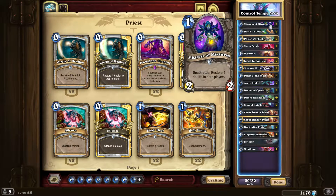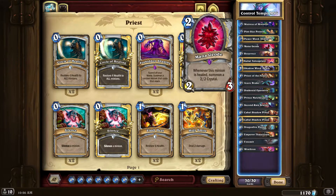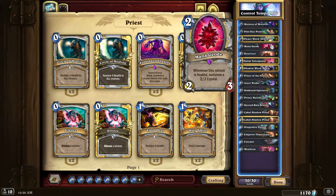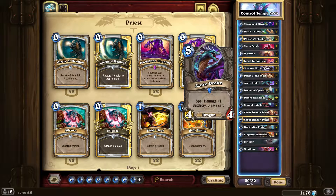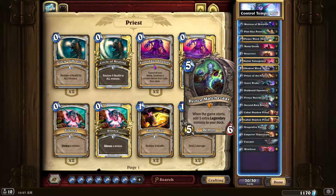This next one is a cool control-tempo concept I came up with, but I have no idea if it's going to work because the meta is rough right now with Jade Golems. It has a perfect one-two-three drop curve. Mistress of Mixtures is awesome. Pint-Sized Potion is really good for trading and combos with Shadow Word: Pain. Two Mana Geodes — every time I play them people remove them right away. Two Resurrects for tempo.